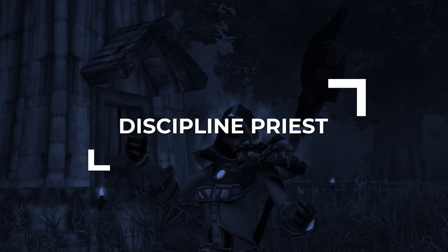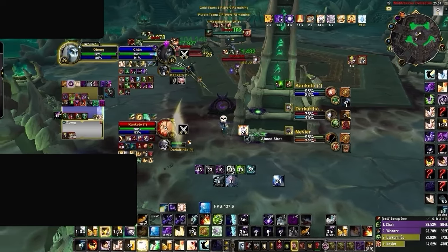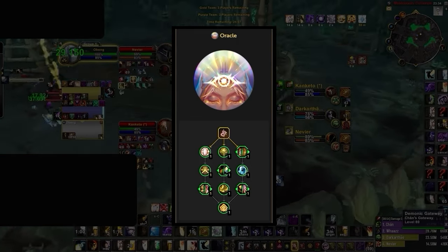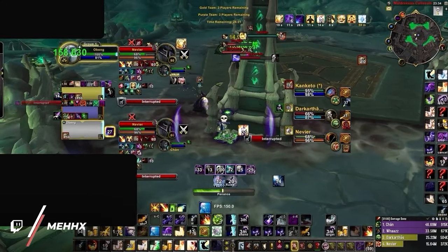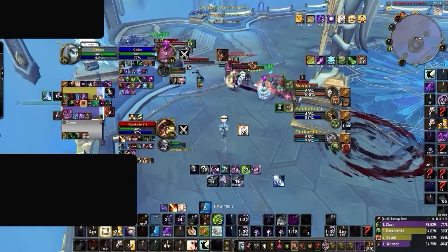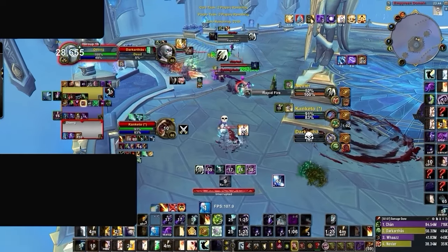Moving onto our first priest spec: Discipline is looking quite strong going into The War Within. Some of its strength comes from the fact that disc is now even easier to play, assuming you are playing the new Oracle hero spec. Oracle not only makes disc more passive to play but also grants entirely new cooldowns through Premonition. Historically, the main difficulty when playing disc in Solo Shuffle stems from the fact that it is a tempo-based healer, which means you need to constantly stay ahead — it's like a snowball effect.